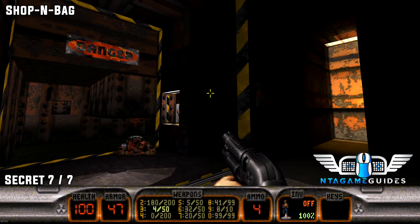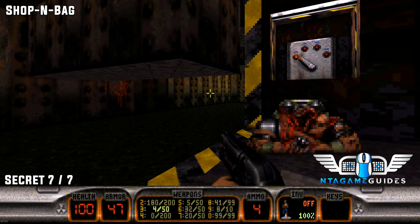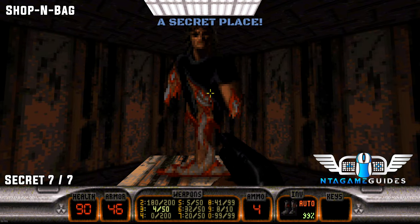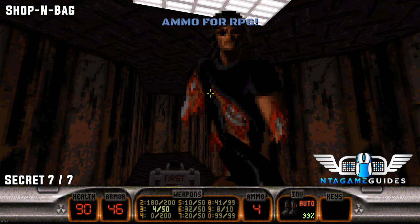Number seven. This will be the final secret and it will be right near the end of the level. So once you manage to stop these in the right place, press the wall to your left. This will be secret number seven.